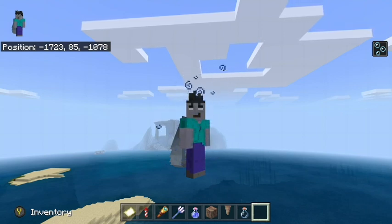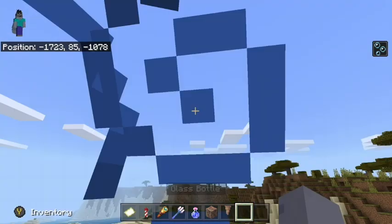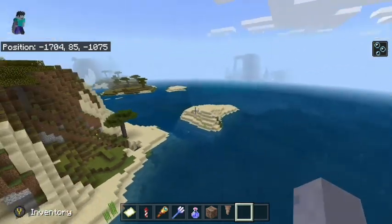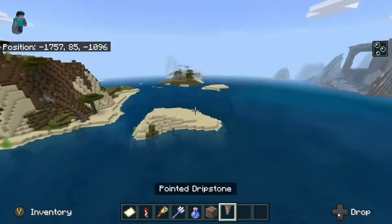Dripstone caves have been taken out of 1.17 and they're going to be in 1.18. They've kind of split the caves and cliffs update. If you don't know why, just go check out the Minecraft channel and you will understand.